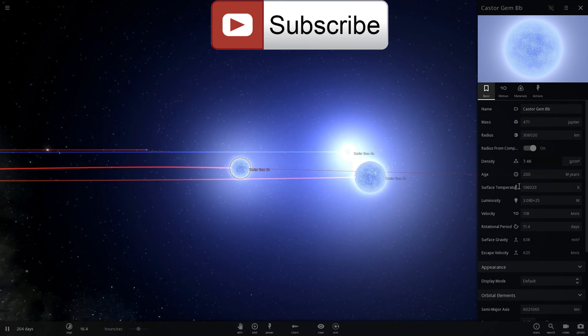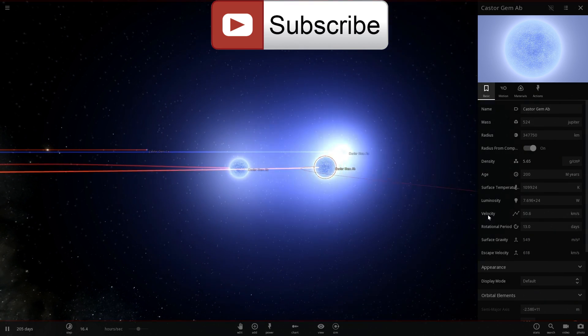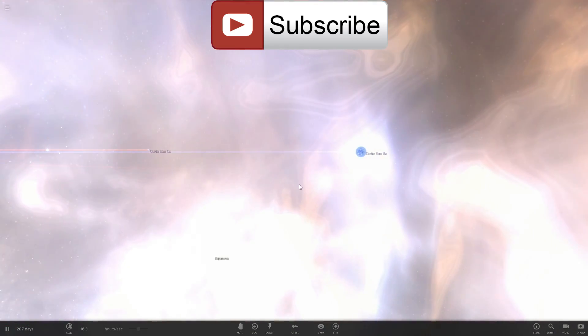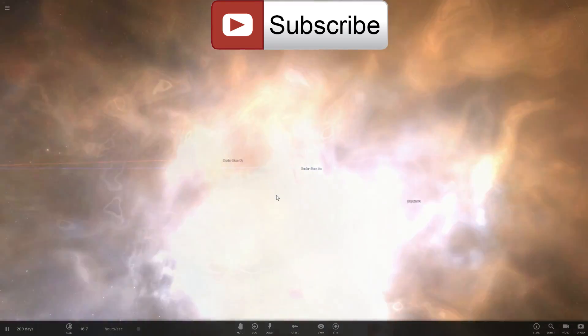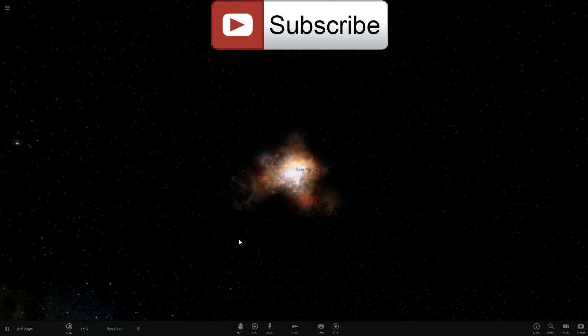Let's create another one of these explosions because they're really, really cool. I'm going to decrease speed here and make these two stars collide with one another — there we go, absolutely gorgeous. Supernovae in this game have been improved dramatically and they all look so, so beautiful.